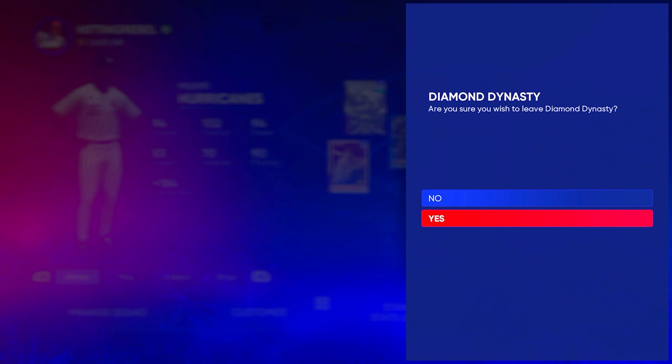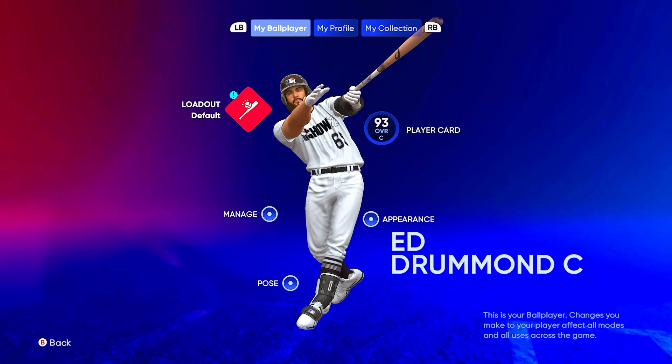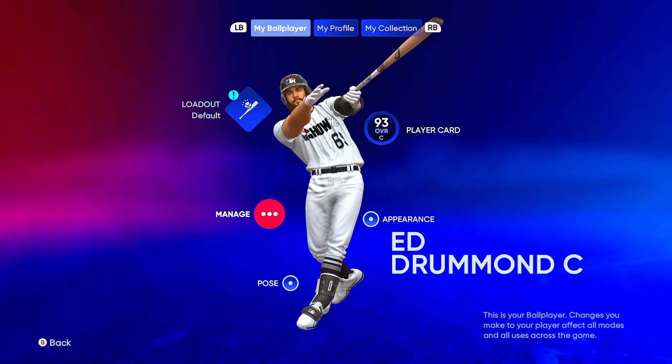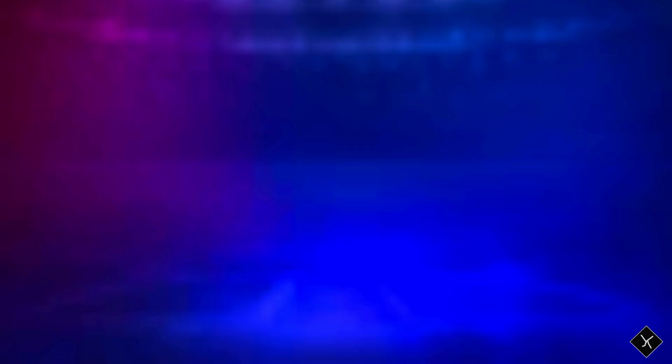First things first, I have my creative player as a catcher. He's the same created player as my first one — the Contact Tool Shed — nothing changed from that first one. If you want to switch between creative players, go out of the menu back to the top, go to Manage Created Ball Player, and you can see all your ball players there and create a new one.